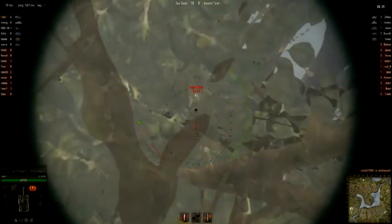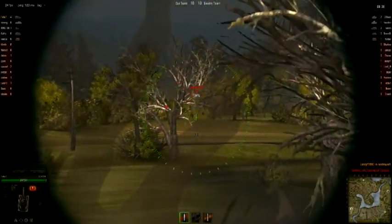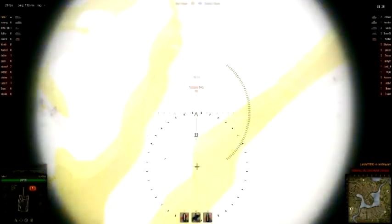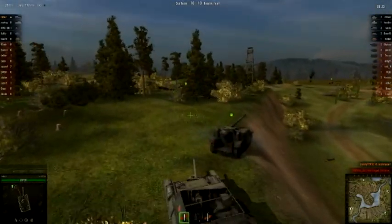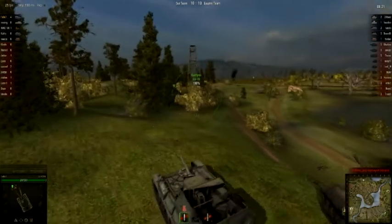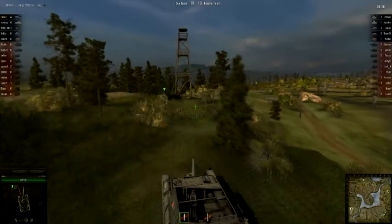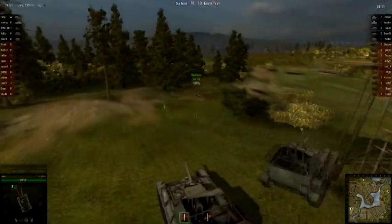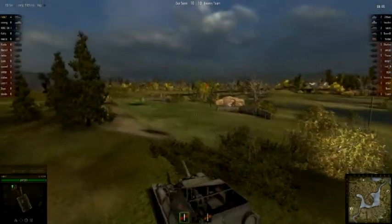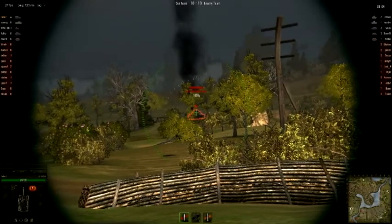Move from cover to cover. Time your shots carefully, don't rush anything, and use your accuracy and large damage to your advantage. Shoot and scoot is a good tactic to remember — you shoot, move from one cover to the next, wait for your gun to reload, shoot again, then move to cover. You can shoot and scoot offensively, advancing forward after each shot like I'm doing here, or shoot and scoot defensively where you shoot and then move to the side or backwards to another piece of cover.